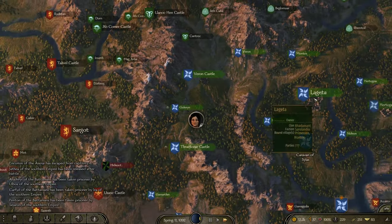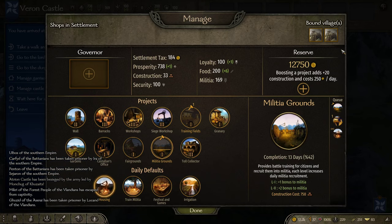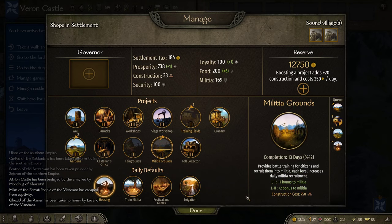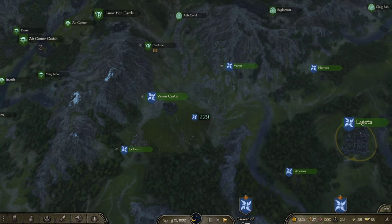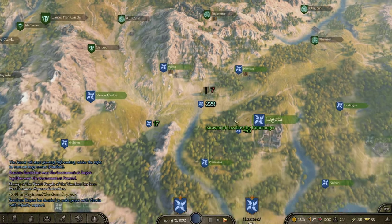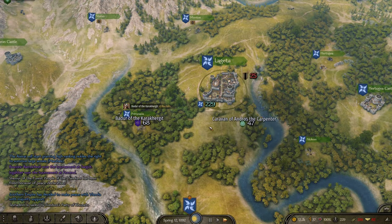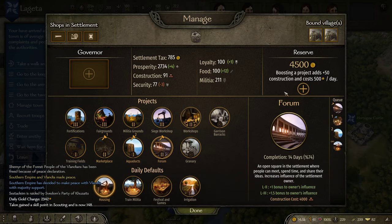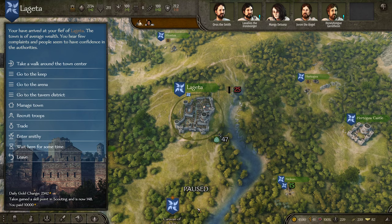I'm not going to put any more money into my castles — I want to put money into my companions now. I will put money into Legata though, that's an exception for sure. Just mostly queuing up projects here. Southern Empire and Volandia just made peace. Well, it's not great for me, but okay. Manage Town — as I said, I'm dumping money in here. We have Forum, Aqueducts, Marketplace — plenty queued up.